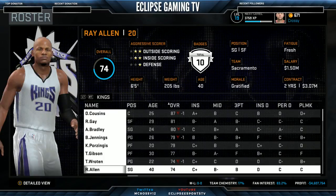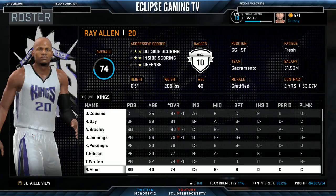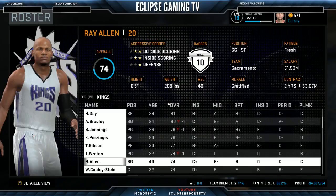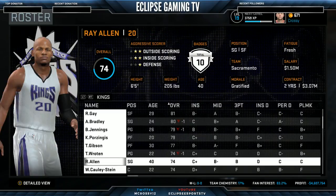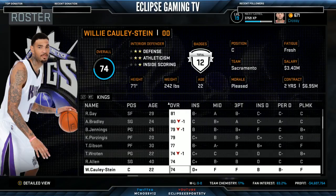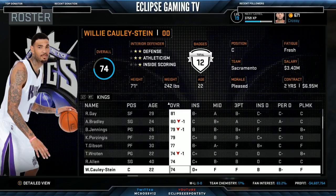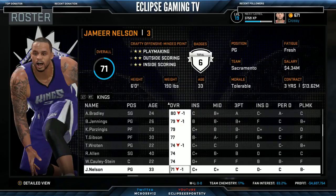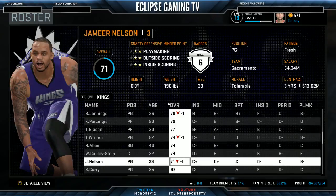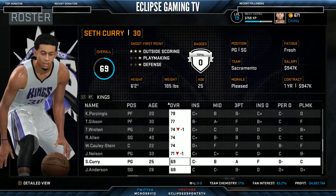Ray Allen — got him on a two-year deal, going to be popping some threes for us. Age 40, and the main reason I picked him up is he was at Seattle for about four seasons, so it would be nice to get him in the jersey in the second season and then maybe bring him onto the coaching staff. Willie Cauley-Stein has a lot of work to do but can develop a lot at 22 — he's back-up centre, a very good defender and quite athletic. Got Jermaine Nelson picked up in a trade as third-choice point guard — I might look to offload him and keep Seth Curry as back-up.